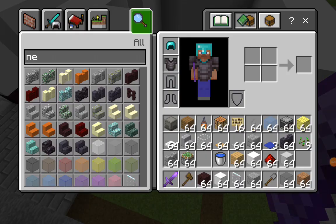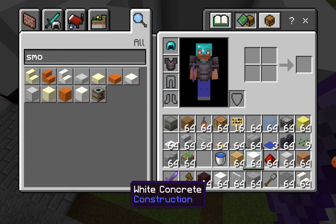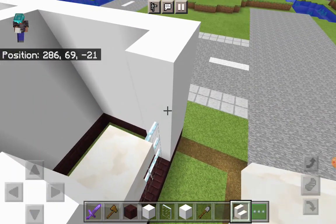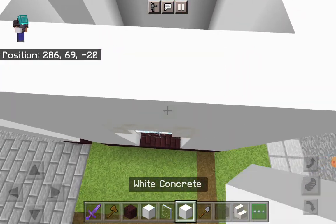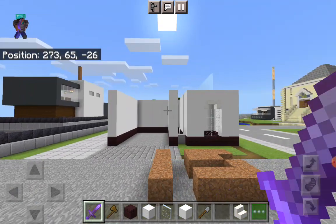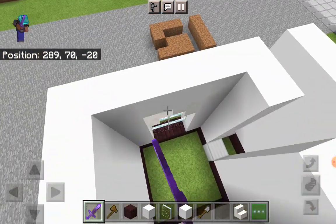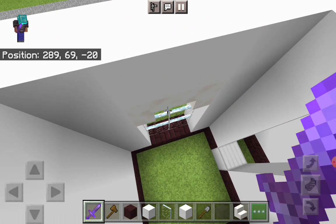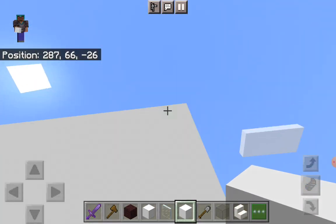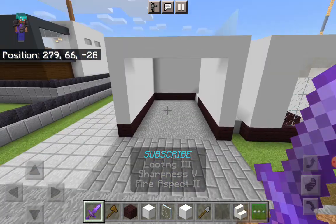Once you've done this, take out some smooth quartz stairs — I think that'll look nice over here. Also take your white concrete out. You want to have three layers: smooth quartz stair there, do the same here, then white concrete above it. There will be a gap here but this is Minecraft so it's not such a big deal. You could fill this back area up with some glass blocks, however that would take up space so I'm just doing glass panes. Take out your white concrete again and fill in only the top row — this will be a garage door.